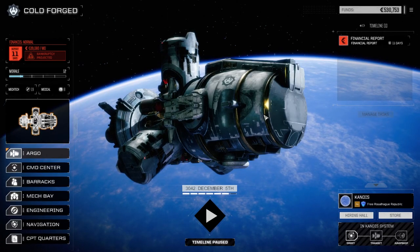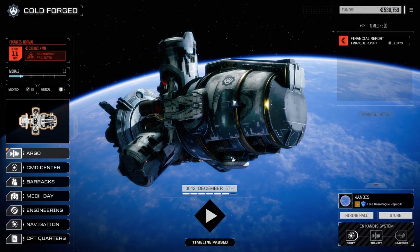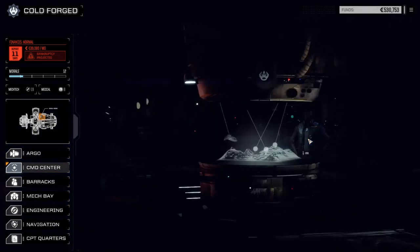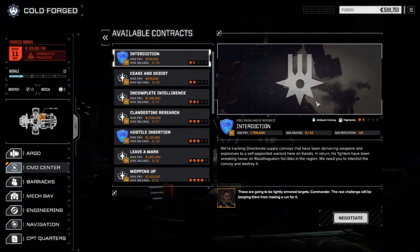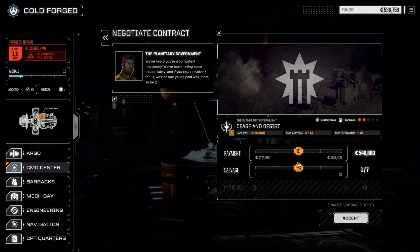Hey everybody, welcome back to another episode of Roguetech Coldforged. Today we've got a mission to pull off for our secondary lance, so we're going to go to the command center and take that contract right away. Let's jump right into it — I'm going to try out the new Blackjack. If you haven't seen the layout, we showed it off at the end of the last episode. This is a destroy base, seasoned assist, 2 skulls — we're just going to go in and blow up a lab.